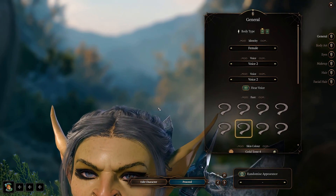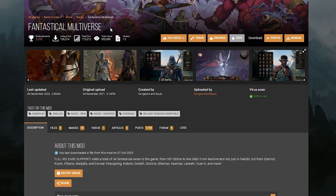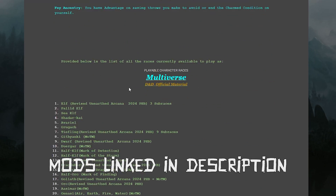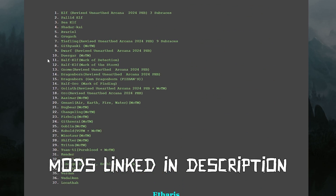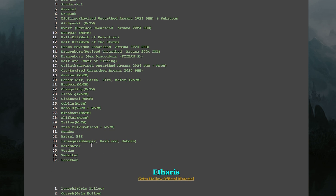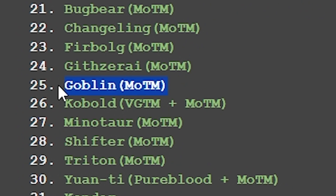The first thing we're going to need to make a goblin clan is goblins. With this mod, Fantastical Multiverse, you can actually choose a goblin as your origin character. You'll also see there are a lot of other cool choices — you could roll around as bugbears, orcs, Aasimar, Minotaur. But what we're really interested in today is the goblin.